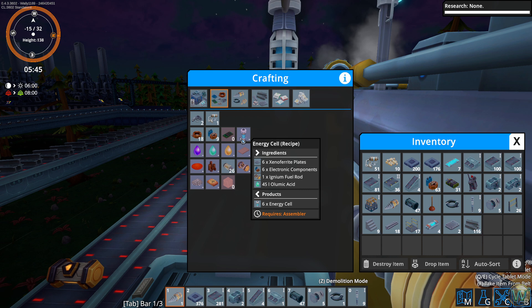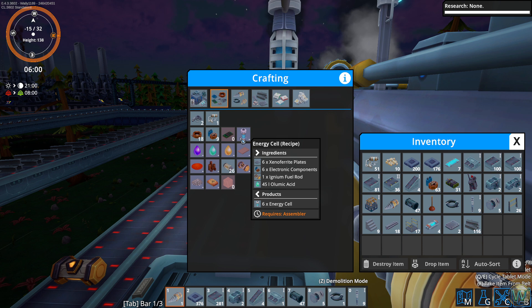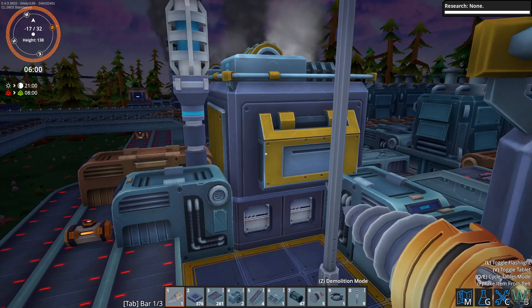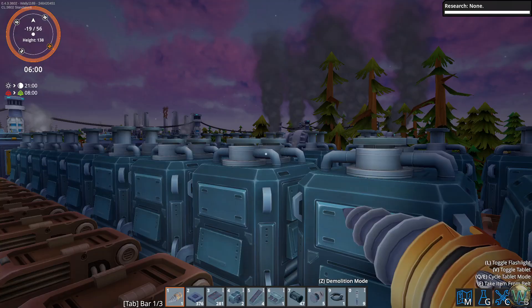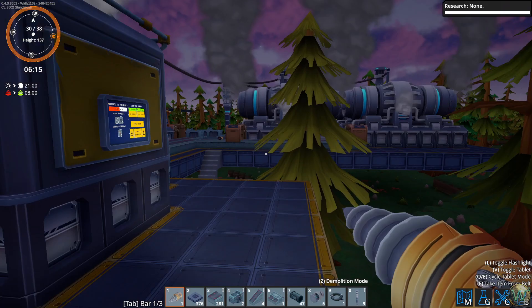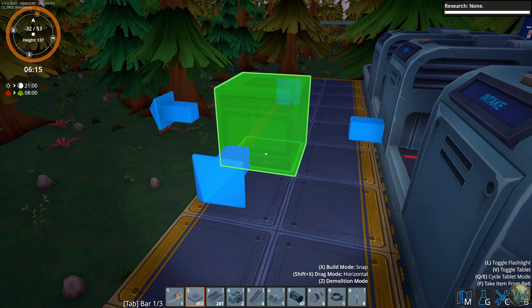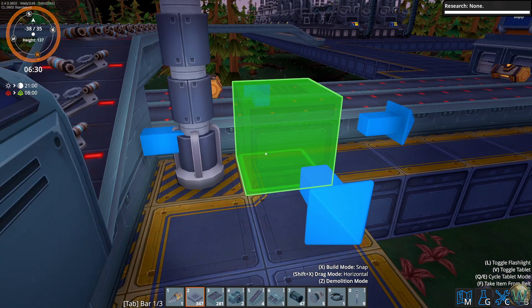Now we have ignium fuel rods in enough supply that we can make the energy cells. We're also gonna need to direct what's left of this ignium to go over to make those energy cells. I should probably widen this a bit more - one more, I think, and then maybe another one right here too so I can move around a little.